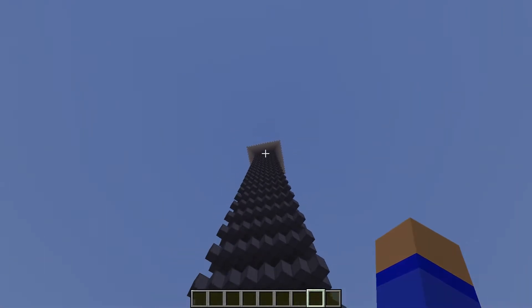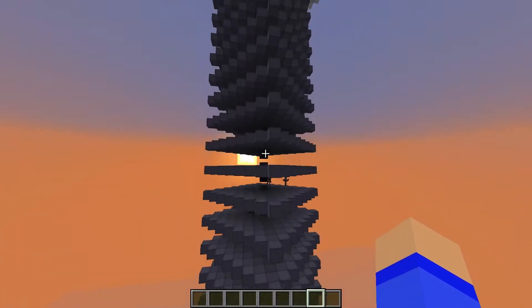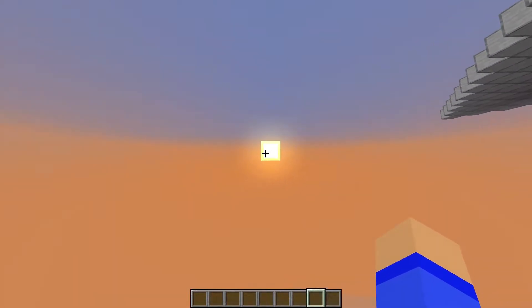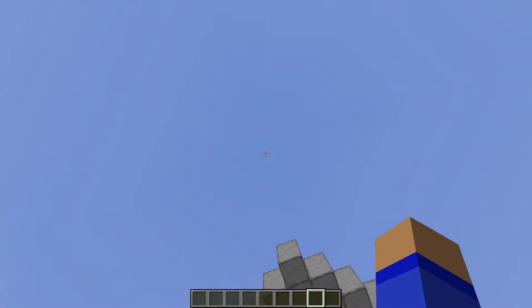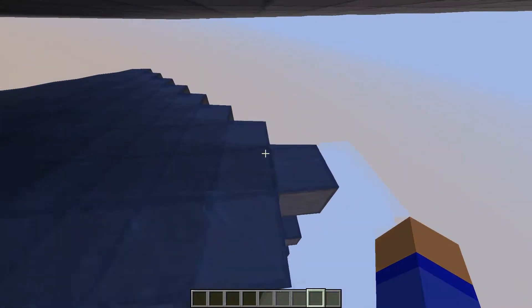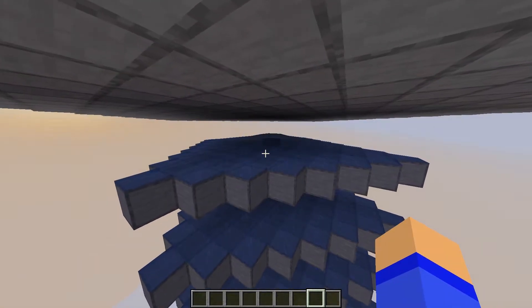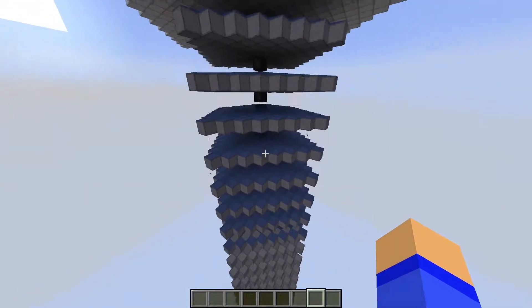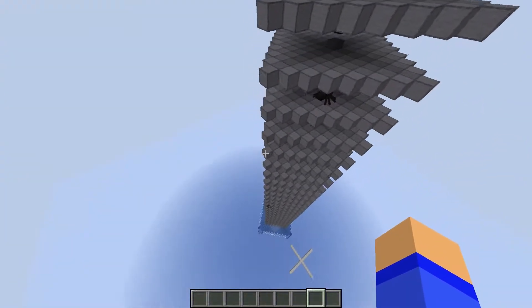And last but not least, at the top you have a roof, which makes it so the light on all the levels is low enough for the mobs to spawn. In Minecraft, the sun is treated as if it was directly above, but if you make a roof like this, basically everywhere there's a lighting level of seven or less, which lets mobs spawn when the water is not turned on. The signal is traveling up and it's all dry now.